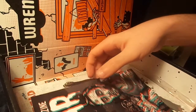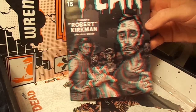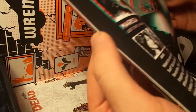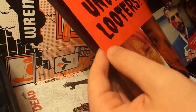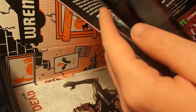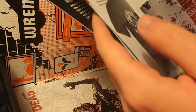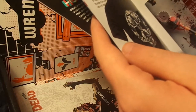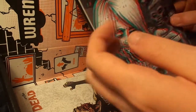I'm guessing this is where the 3D glasses come in — it's like a full comic book. I see what it is — it's the guidebook covering everything that's in the box, and the front cover is in 3D. Which is pretty cool.